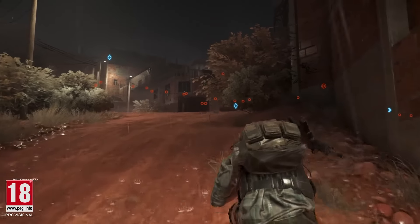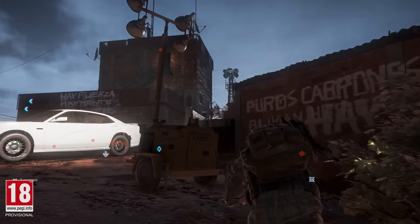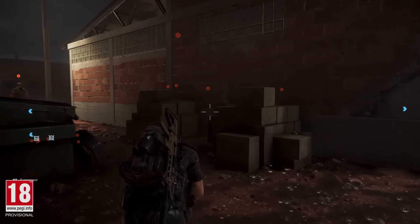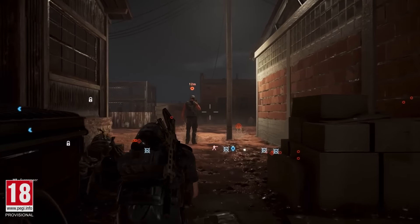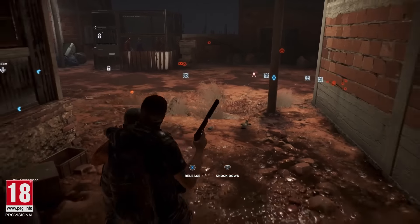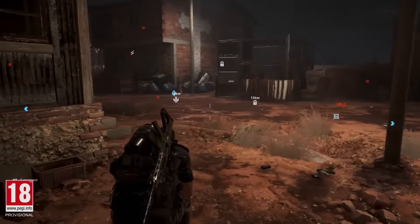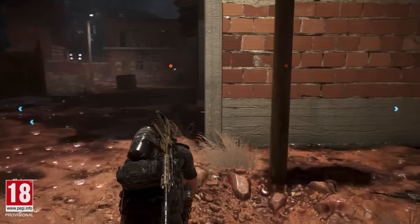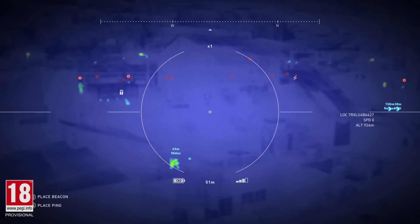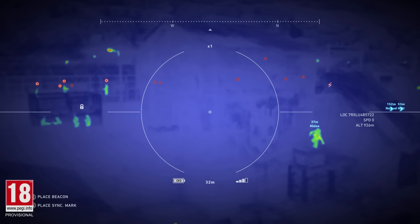Holt is making his way towards Nomad and El Pozolero's location. Making sure you don't leave bodies to be discovered is key to preventing the camp going on full alert. You can grab and drag your enemies away from the patrol path, so when you knock them out, they're out of sight. Midas is climbing between the camp buildings to reach a better position.